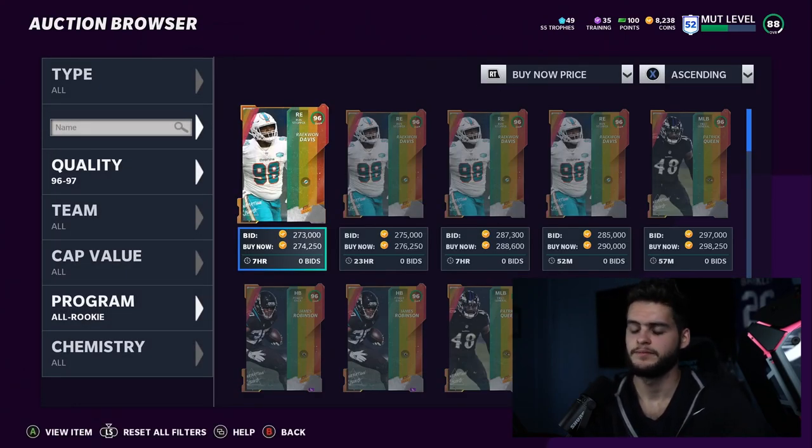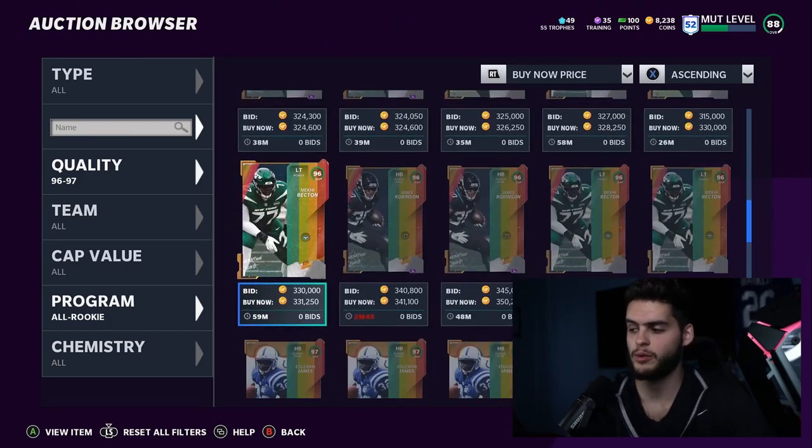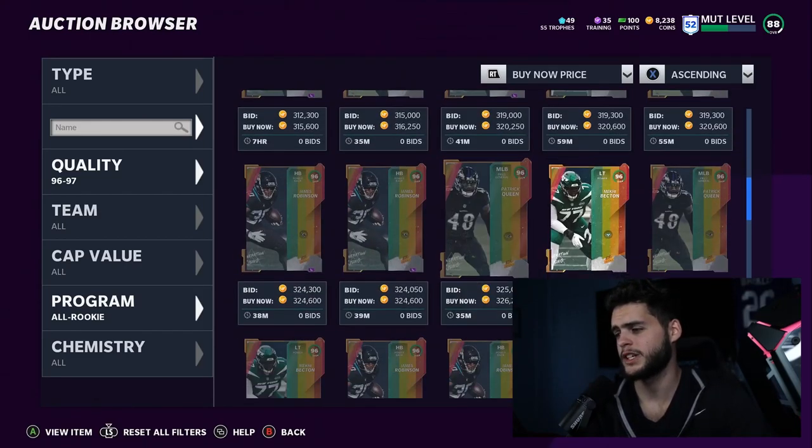The only issue with James Robinson coming in at three is that he's not in a depth position, and at halfback you change that quite often. So I want James Robinson at number three.